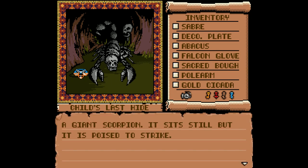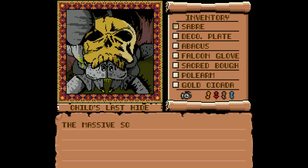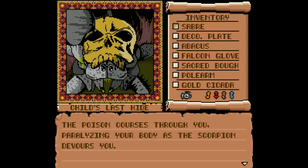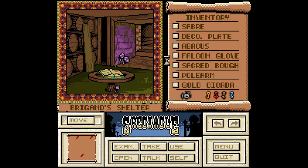A giant scorpion. It sits still, but it is poised to strike. Well, as our usual practice, let's try fighting the thing. The massive scorpion bears down on you and pierces your body with its claws and fangs. He's got a real close-up look at me. The poison courses through you, paralyzing your body as the scorpion devours you. The diary wasn't lying.